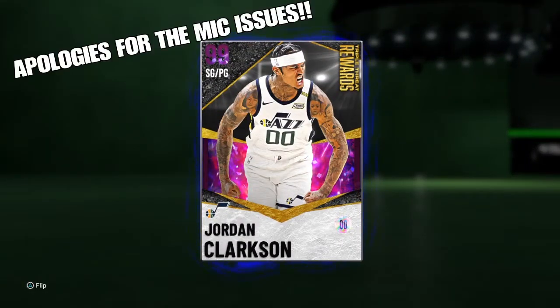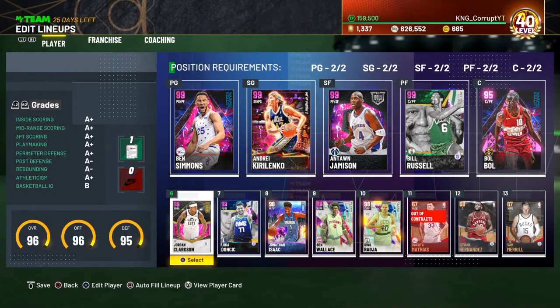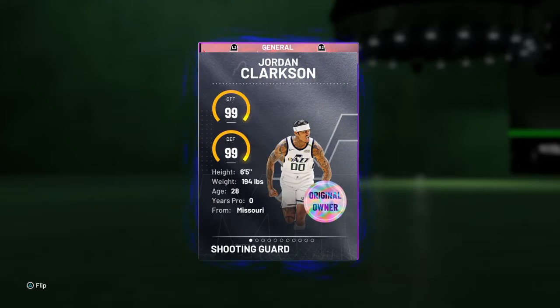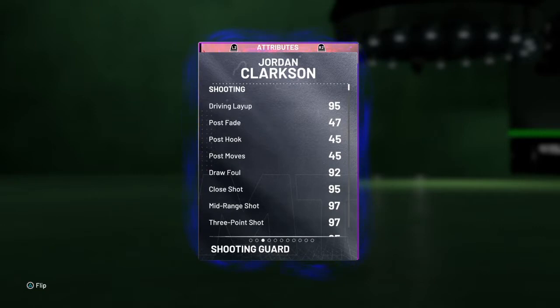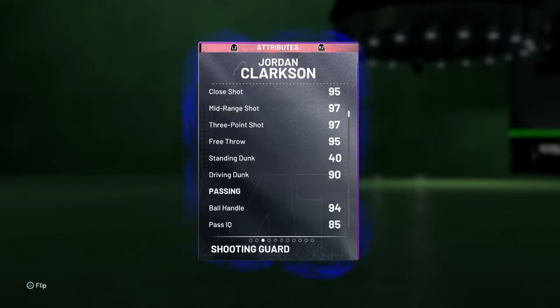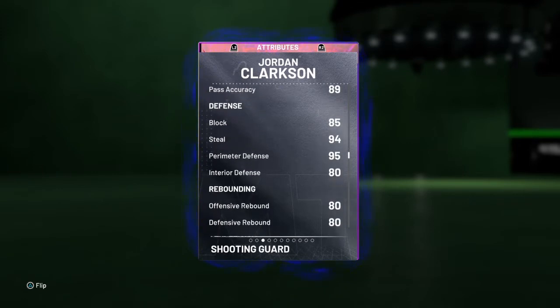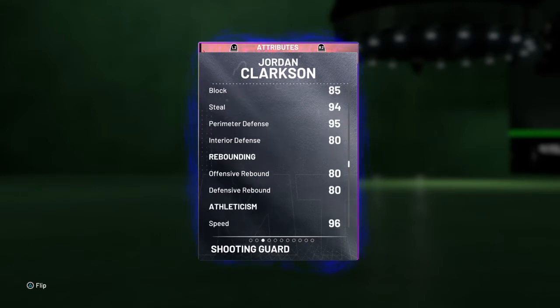I got this Jordan Clarkson like 10 minutes ago and I already added him to my main squad, because I know this card is incredible. Looking at the stats, he's 6'5" with a pretty decent wingspan. No post game, but who cares — incredible shooting, 90 driving dunk, incredible passing, good enough defense, great perimeter ceiling, and the interior is fine.